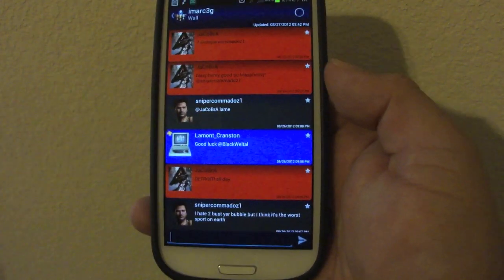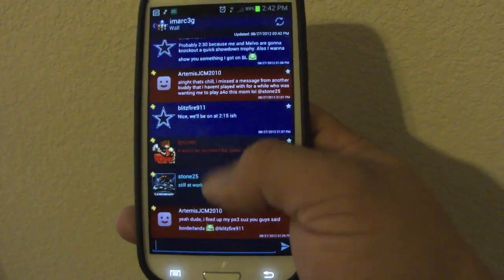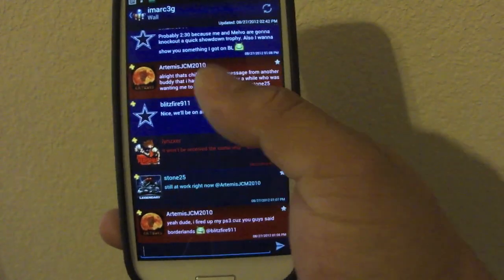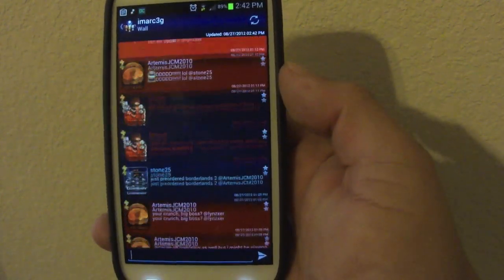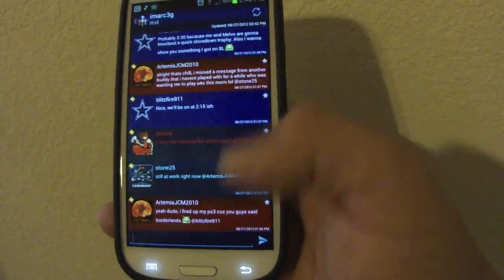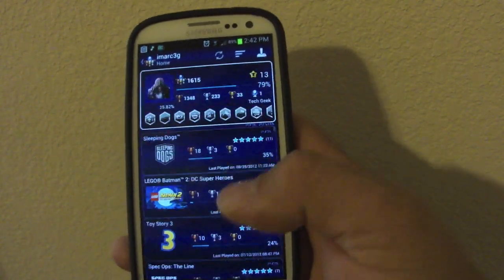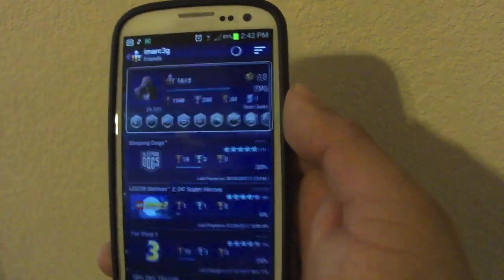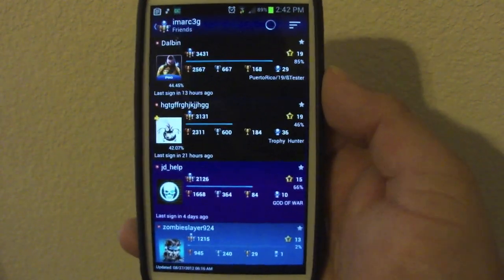Let me show you the wall — this is the social part of the app. People make comments about video games and everything, which is very cool. If you send a message, everyone is going to see it. You can create conversations and also private message somebody as well.